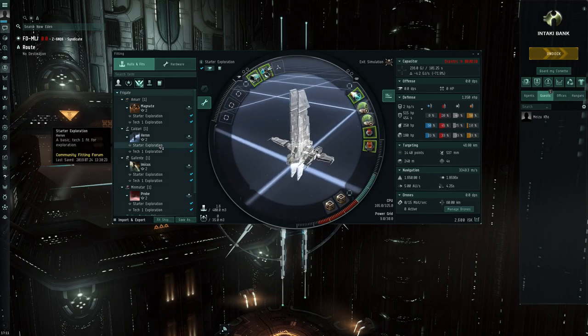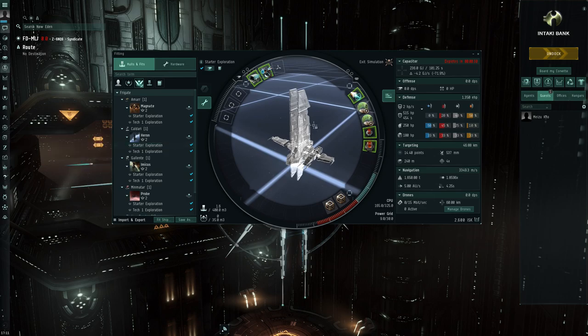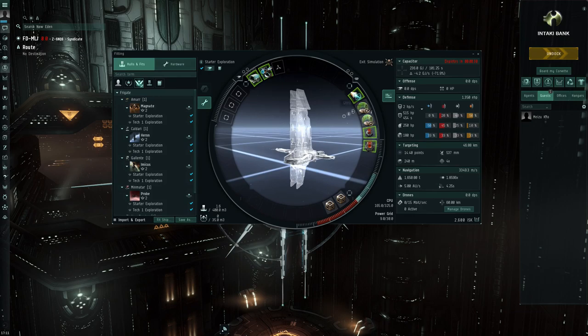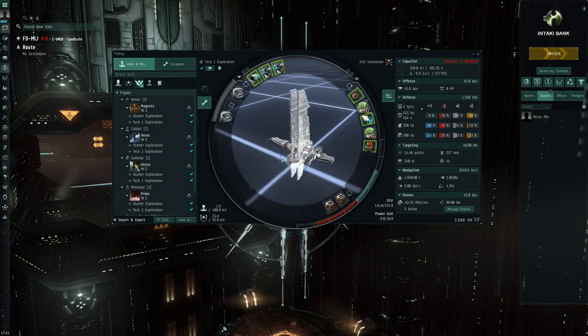After that we get the Heron, and even the starter exploration fit shows a lot of potential with those extra mid slots — that's a really big difference compared to the other ships, and I think it's why the Heron is such a popular exploration ship. They added two scan rangefinding arrays, and then the Tech 1 version basically has the same but with two salvagers, even quicker probe scanning, and still Tech 1 modules.